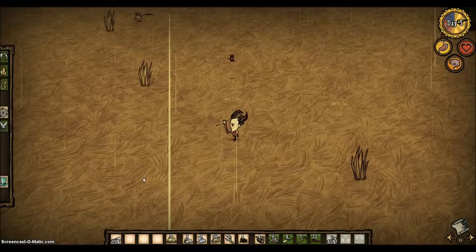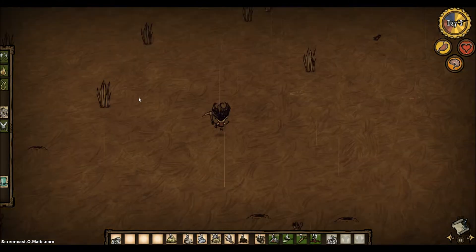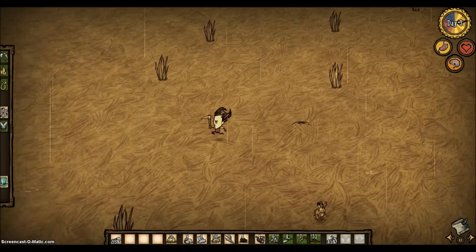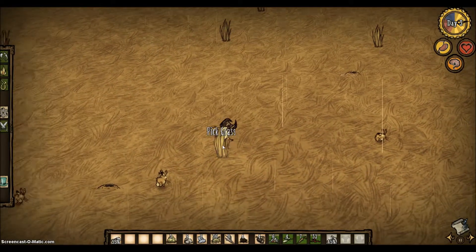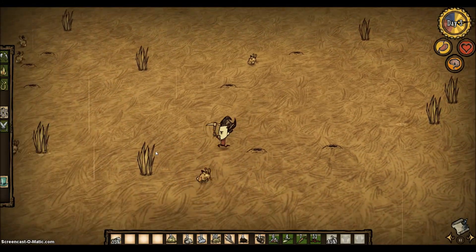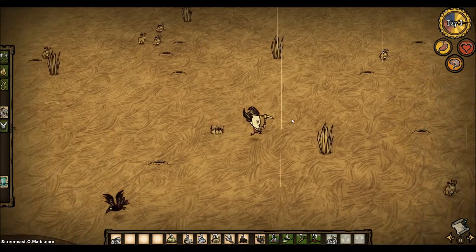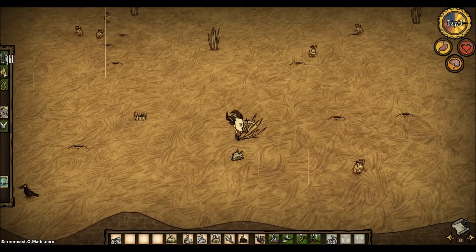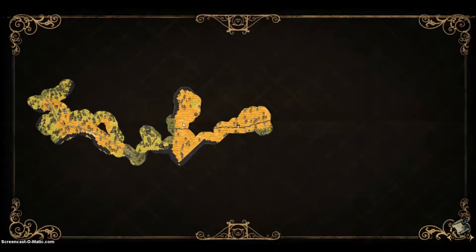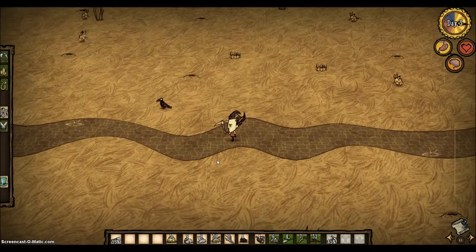Maybe just away from the beefalo. Kind of away from them. Maybe also build alongside the brick path. I think this might be quite a good place to build, just around here — or maybe just travel down and be central in this savannah.